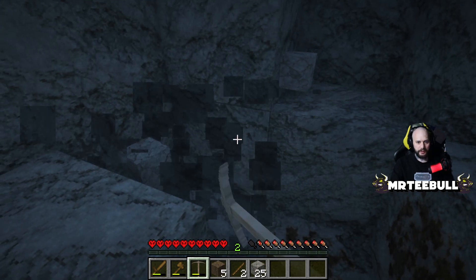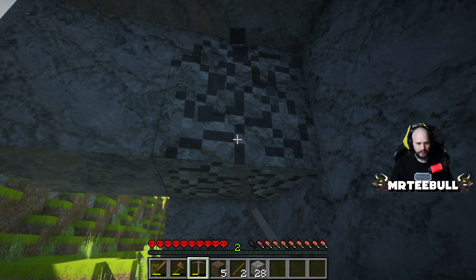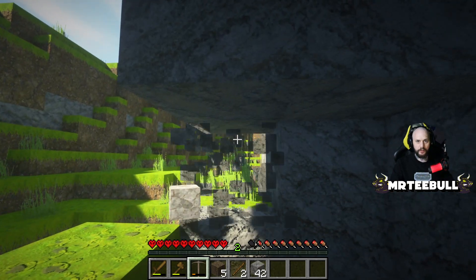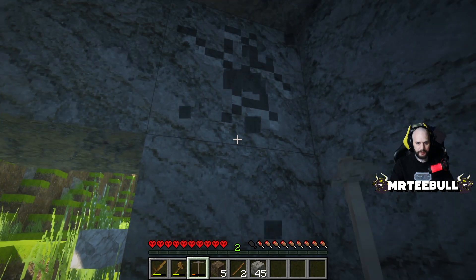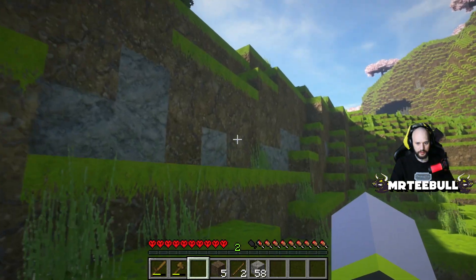Copper — we don't really need that right now. I could never find a useful use for copper before; you can make a copper golem, but I'm not really sure what else. I'm just going to mine cobblestone until this pickaxe breaks. There we go — pickaxe is broken, venturing back to the mud hut.